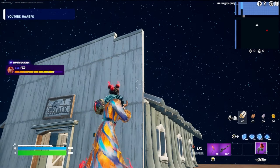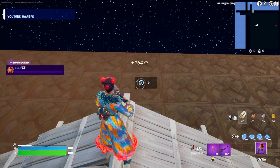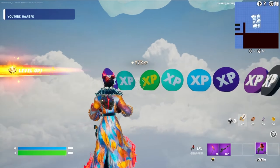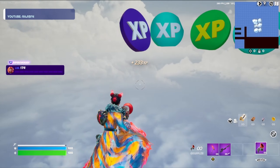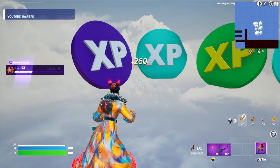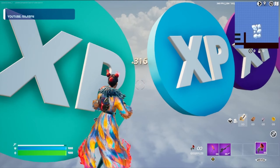Now we can go ahead and jump up here to the top of the roof. There's a secret button right here — go ahead and press it. That'll bring us to this area. Look at all the XP waiting here — go ahead and start interacting with all the XP tokens and watch your XP climb.